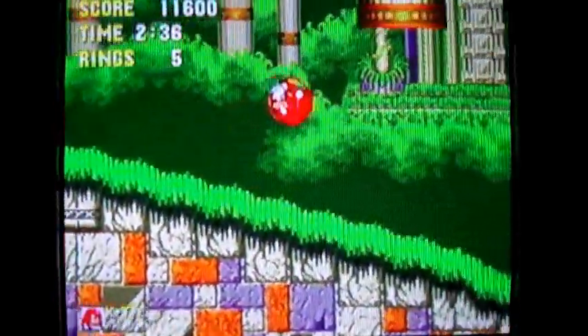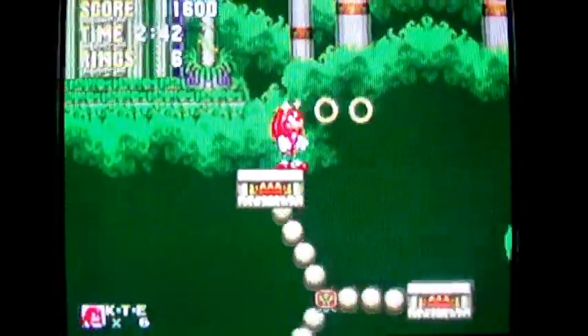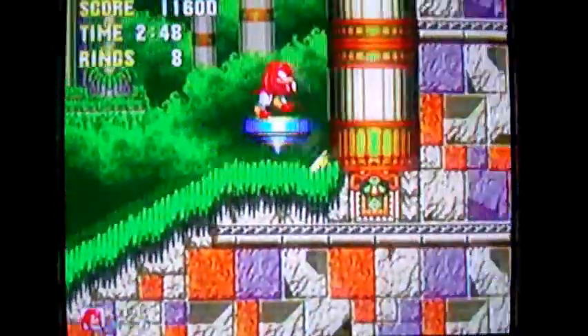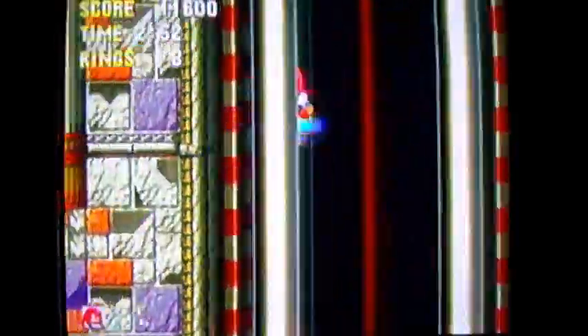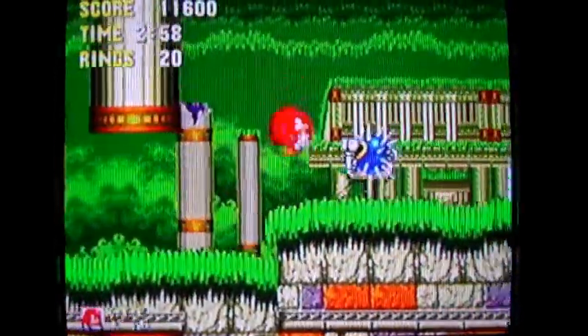If I had accidentally spin dashed on that wheel and gone underneath those things, I would have died instantly. I might as well just climb up there and do it the echidna way — because that's what echidnas do: they climb walls all day to get from place to place. That's just what they do in nature. If you've ever seen an echidna, you know that — that's why you've got to watch Animal Planet.